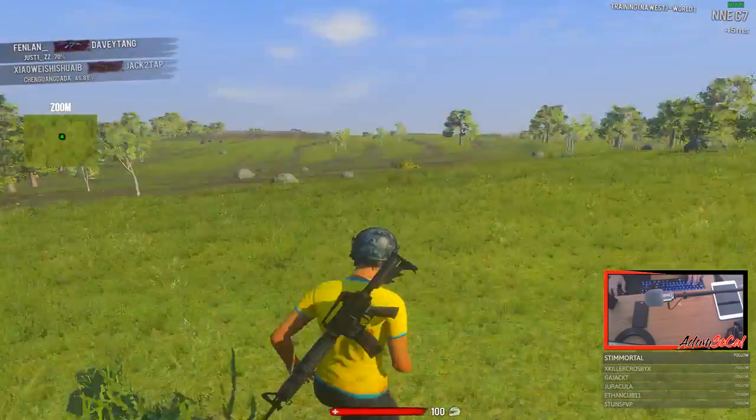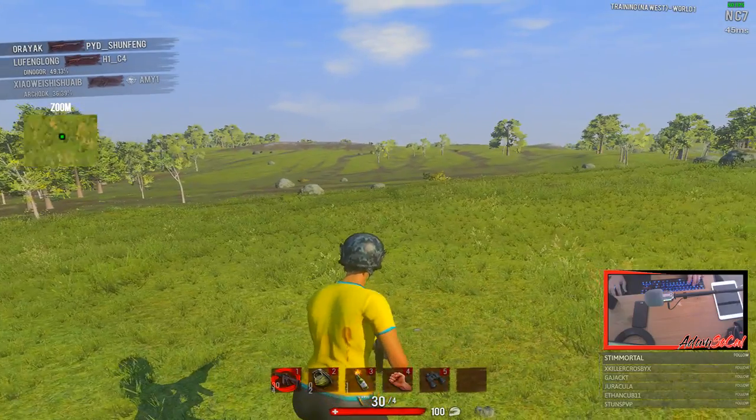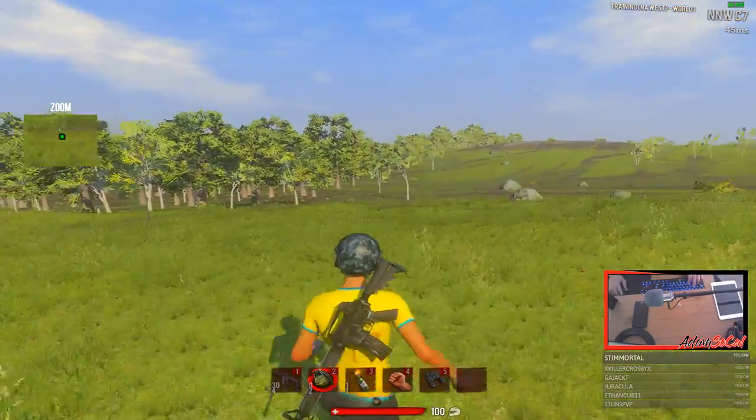This is the prone jump updated. We're gonna try it with a gun and here we go. So this is how you do it — you press Z, then press L, then jump, and you instantly get up.